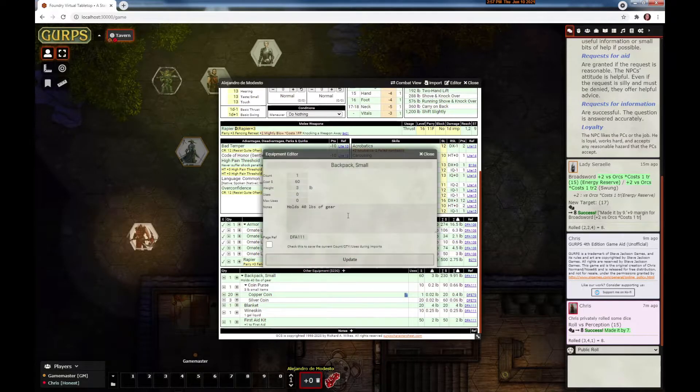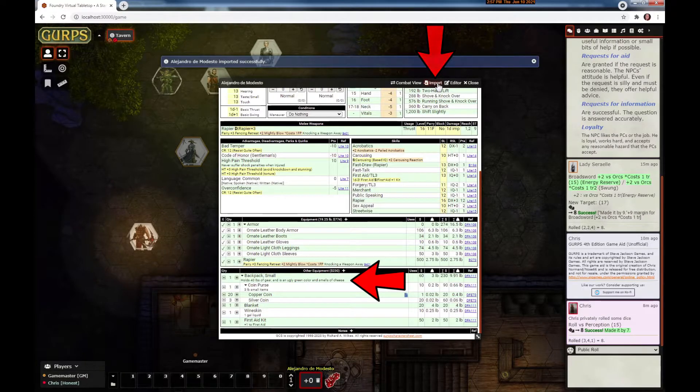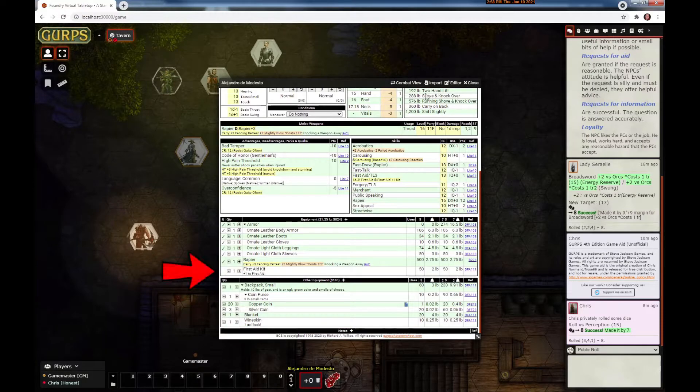You can update the notes and so long as you add to the end of the note it will be kept during the next import. I'll add a comment, save it, and when I re-import the comment stays there. Also, if you move your items around, the import process will do its best to remember where you left them. If I move the first aid kit into the carried equipment and then re-import, it's still in the carried equipment.